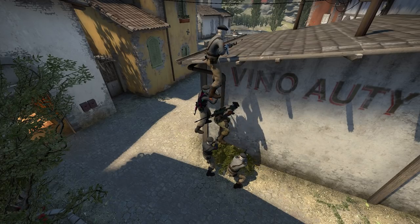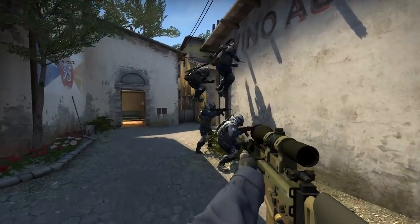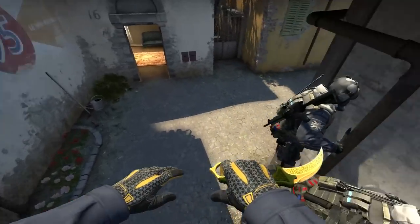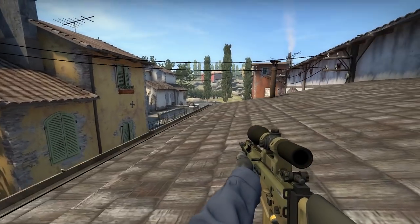If one player decides to boost two and they create this neat little staircase, now all three are able to stand up. And look at the difference it makes.